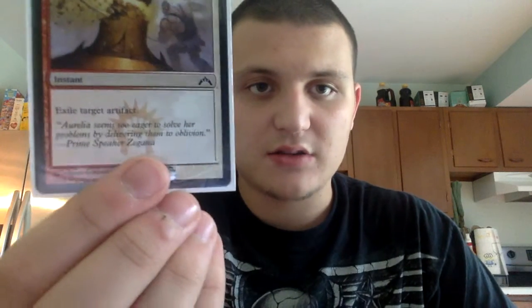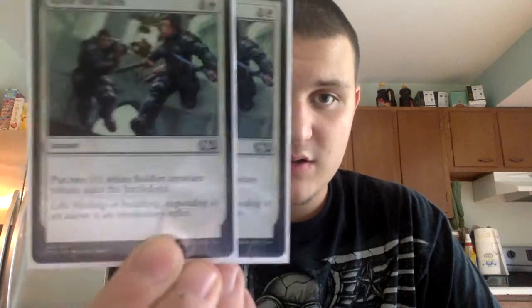We have one Shattering Blow — one red or white and one colorless — which exiles a target artifact. One Lightning Helix — great burn card, one red, one white — deals three damage to a target creature or player and you gain three life. Two Raise the Alarms — one white, one colorless — you put two 1/1 soldier tokens out, so some token production.